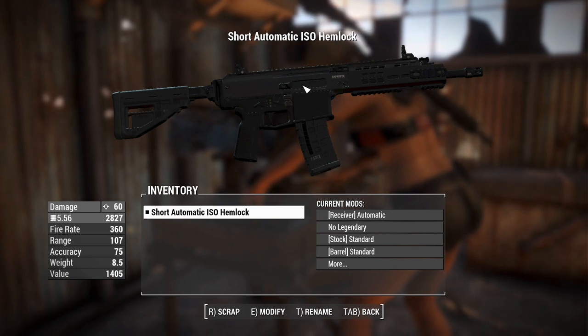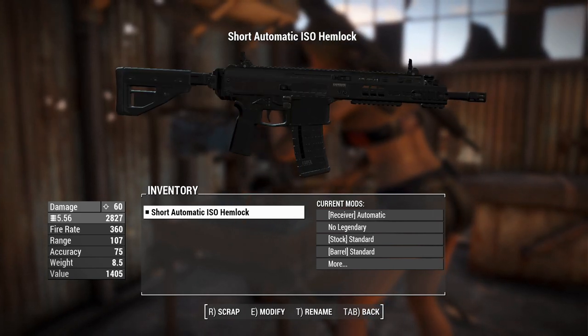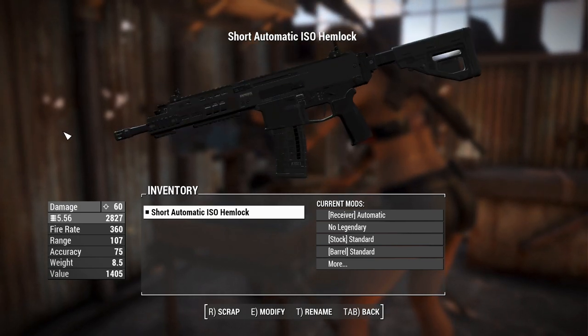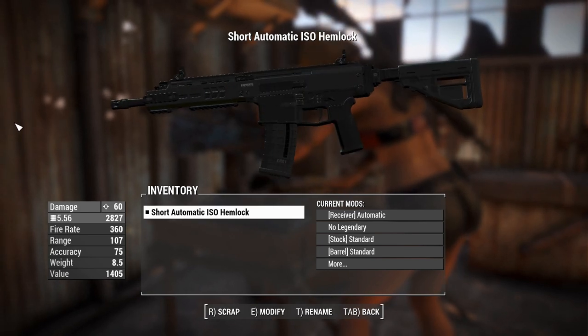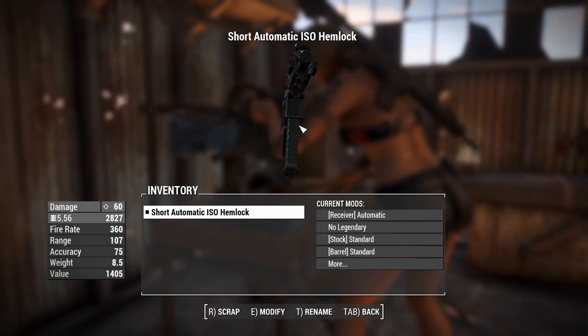You can tell from the receiver here having that groove — I guess that's the ejection port on that side. It looks like it's an ambidextrous ejection port, so that's helpful. And the fire selector appears to be ambidextrous as well, as is the mag release.